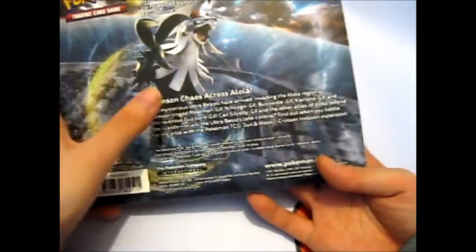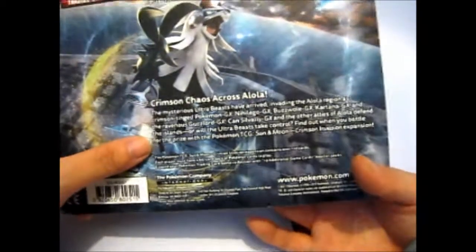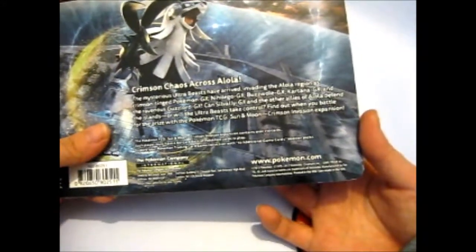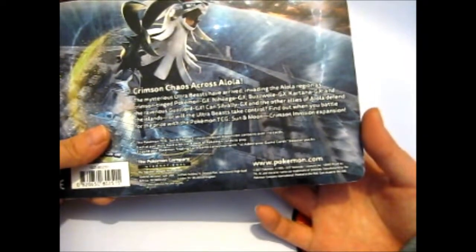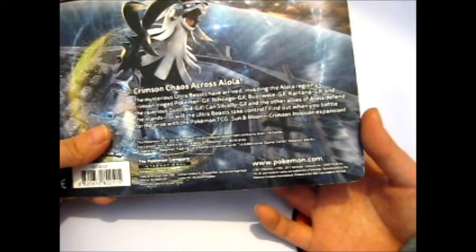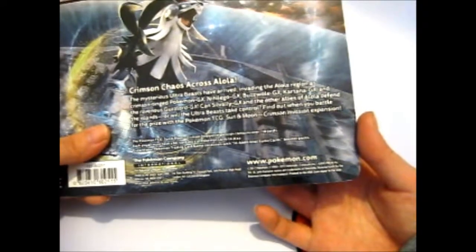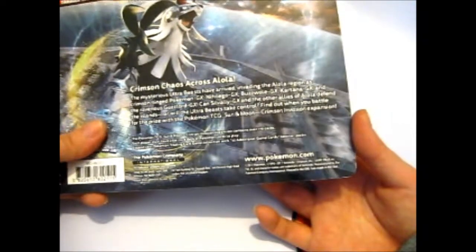The Crimson Invasion blurb says: 'Crimson chaos across Alola — the mysterious Ultra Beasts have arrived, invading the Alola region as crimson-tinged Pokemon GX. Nihilego GX, Buzzwole GX, Kartana GX, and the ravenous Guzzlord GX. Can Silvally GX and the other allies of Alola defend the islands, or will the Ultra Beasts take control? Find out when you battle for the prize with the Pokemon TCG Sun and Moon Crimson Invasion expansion.'